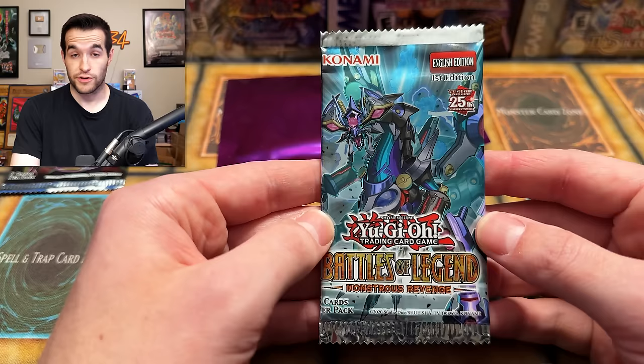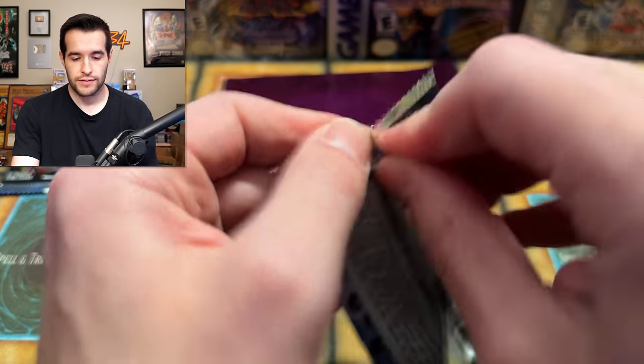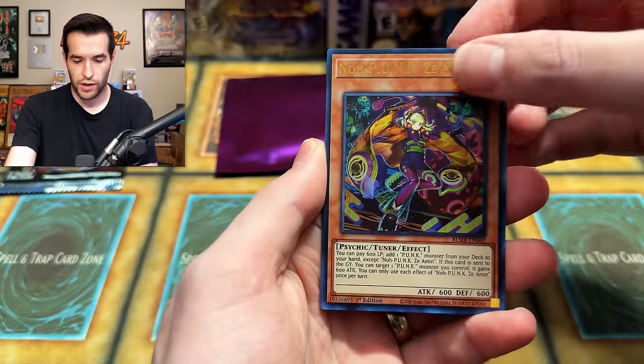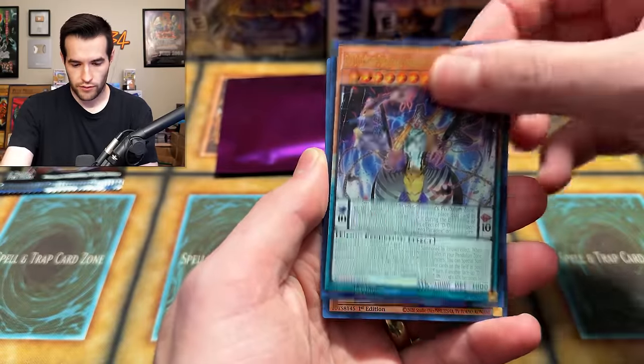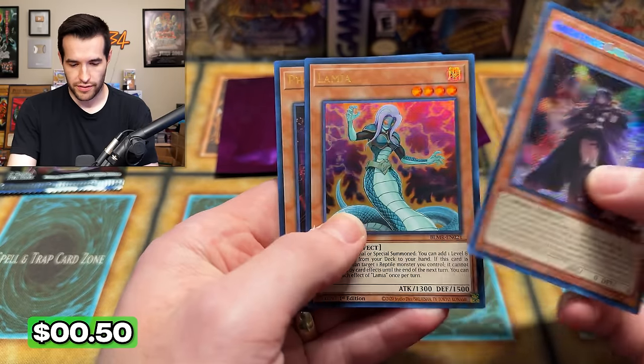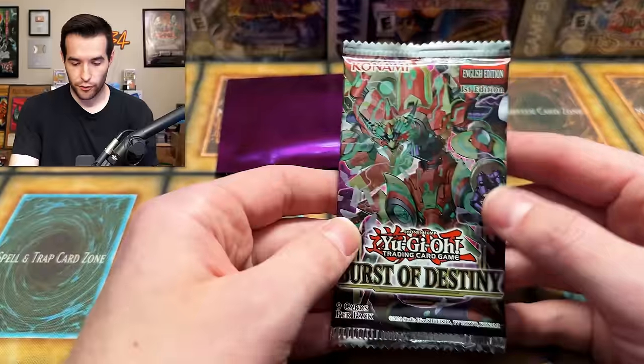We do have a Battles of Legend Monsters Revenge pack — five card pack with 25th Quarter Century Rares potential. We have Noah Pong Xeomin, Ultra Rare Nightmare Corruptor Ible — pretty good card — Lamia and Photon Vanisher. We haven't pulled anything huge yet, but that's the nature of it unfortunately.